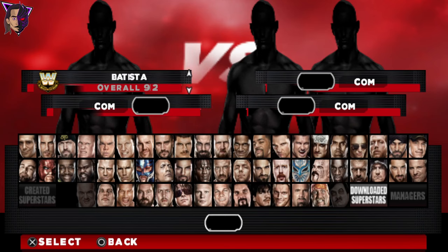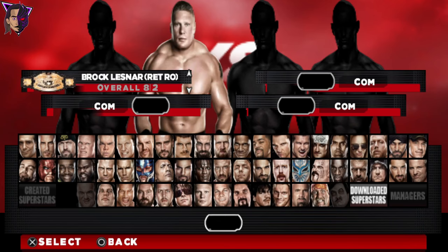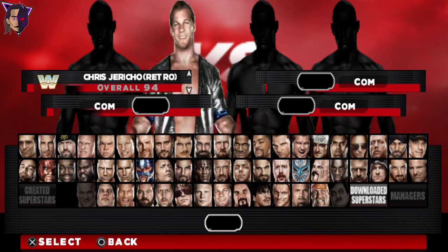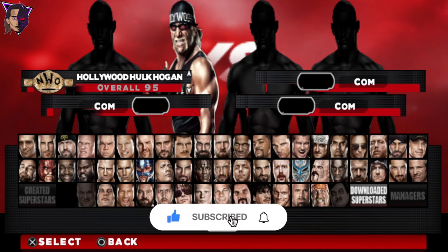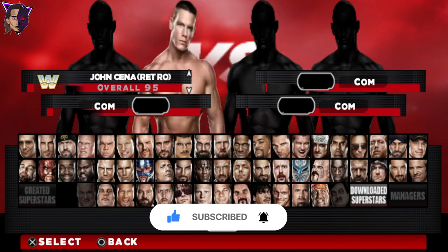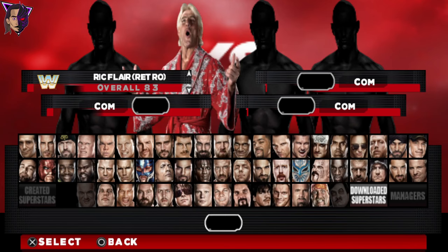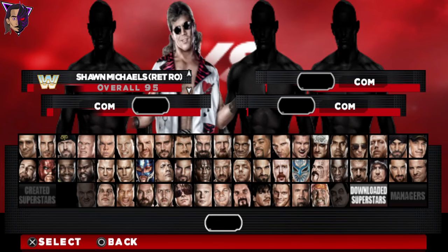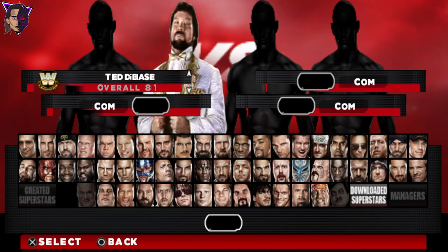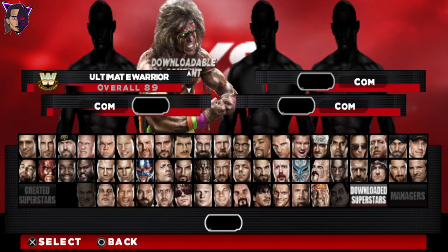Also Zack Ryder, Andre the Giant, Batista, Big John Studd, Big Show Retro, Bret the Hitman Hart, Brock Lesnar Retro, Chris Jericho, Eddie Guerrero, Edge, Goldberg, Hollywood Hulk Hogan — it has the entire NWO with the correct theme song — JBL, John Cena Retro, Kane Retro, King Kong Bundy, Mr. McMahon, Randy Savage, Ric Flair, Ricky the Dragon Steamboat, Retro The Rock, Sergeant Slaughter, Shawn Michaels Retro, Stone Cold Steve Austin, Teddy Biasi, Triple H Retro, The Undertaker, Yokozuna, and The Ultimate Warrior. These are the DLC content, as indicated by the downloadable content logo.